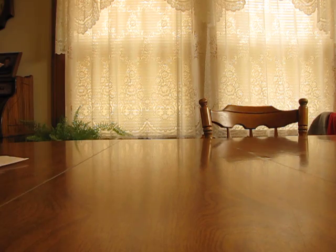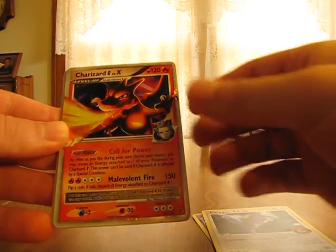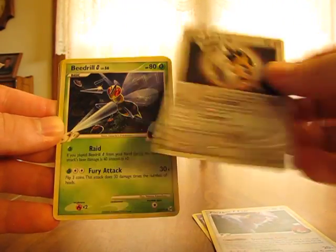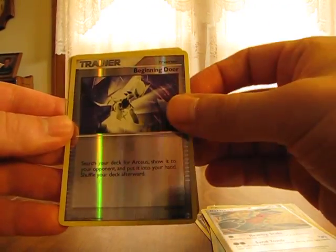Let's see what cards I got. So we have a Cresselia Hollow, Porygon Z, Charizard Level X — that's really nice — an Arceus, Beedrill, Gabite, and a Beginning Door Reverse.